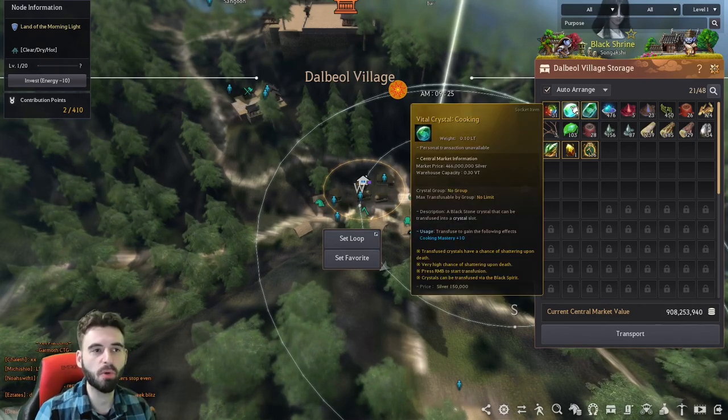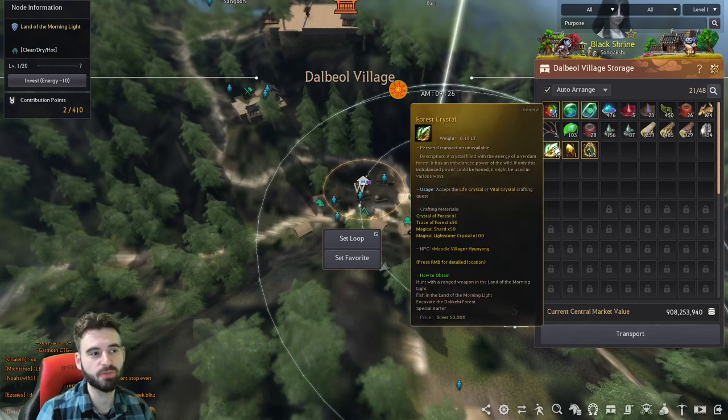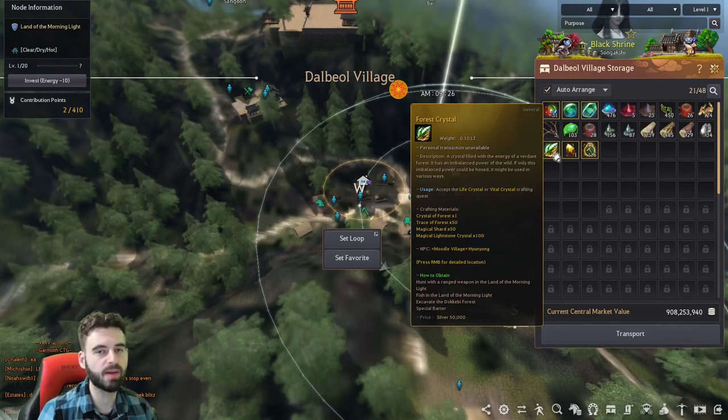Now, crafting these crystals is pretty straightforward. You only need four items: magical lightstone crystals and magical shards, traces of forest, and a forest crystal. Three of those items are pretty easy to get. The fourth one, this forest crystal, is pretty difficult. There are a couple of different ways to get it, but all of them are very slow and rely on pretty rare drops.